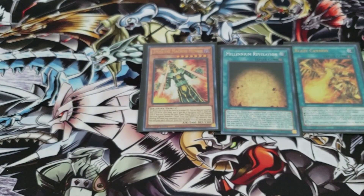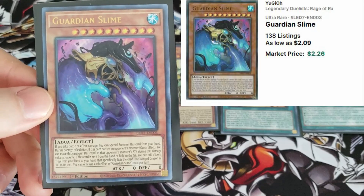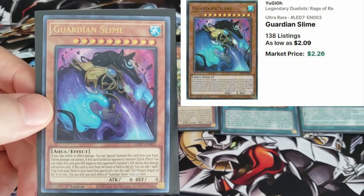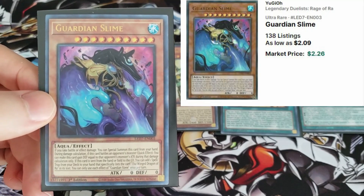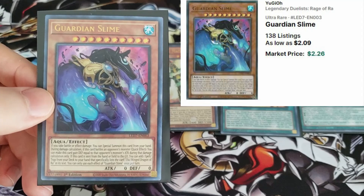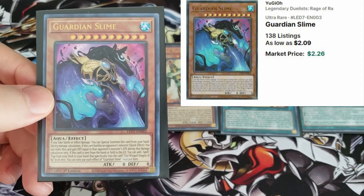Number two - one of the cards I did not have - Guardian Slime. Really happy to check this card off the list. I was expecting it to be worth a bit more. I believe he was relatively short printed and this was my first time getting him - I understood he was one of the chase cards. But he came in at $2.26 for our second top card of the pool.